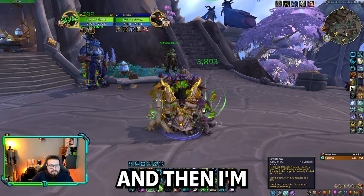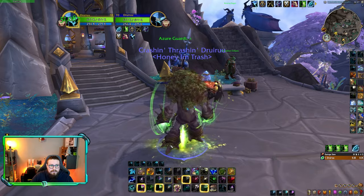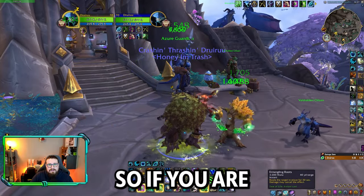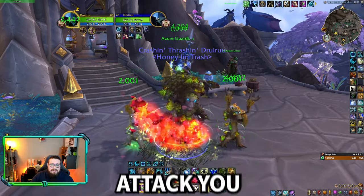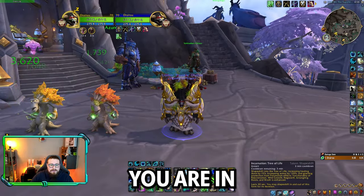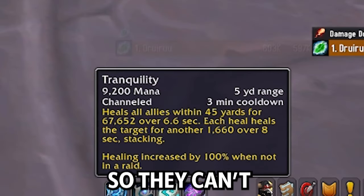I always try to get Incarnation: Tree of Life pretty early in the game, because when you do, your Regrowth is instant cast — a lot of healing comes through that — and your Rejuvenation is buffed. Your Entangling Roots also becomes instant cast, so if you're being chased you can root them immediately. You'll also be spawning small Treants every 10 seconds. If you get CC'd while in Tree of Life, the Treants still put out a lot of healing. And if you're getting trained, don't forget to use Tranquility — Keeper of the Grove protects you during it.